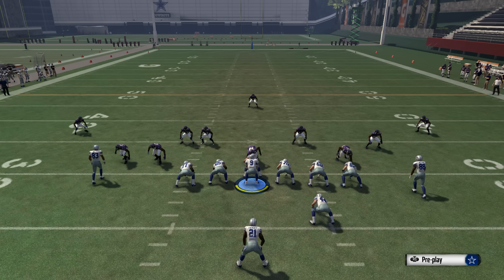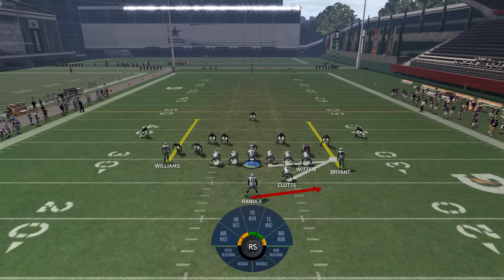In today's free Madden School tip, we're going to be going over a play out of a Strong Close formation called Quick Toss. This is a play that everyone seems to be running online, especially as you get up to the higher levels. You see it probably once every other game, you see someone running this play over and over again.